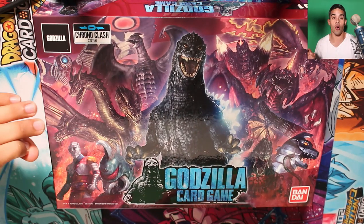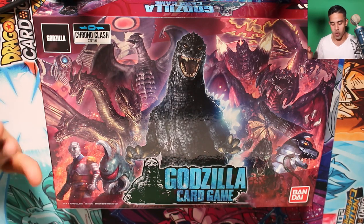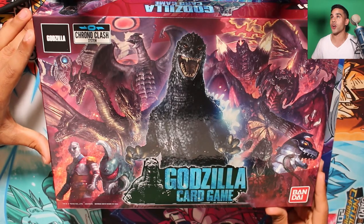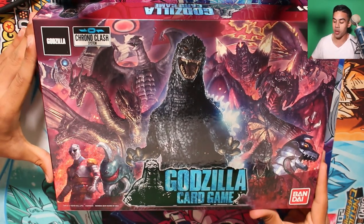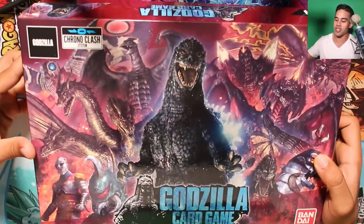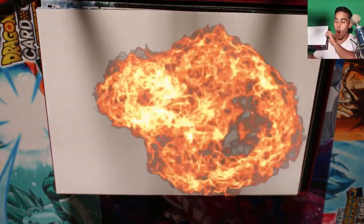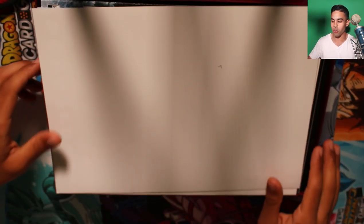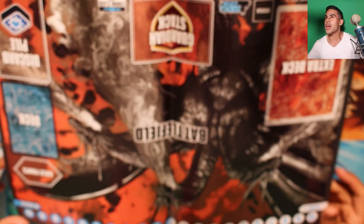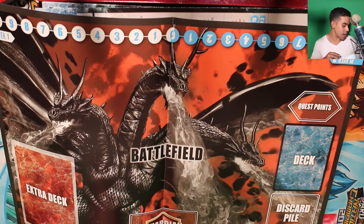So we compared them to the old Chrono Clash system — we got the Godzilla card game. I know what you guys have been waiting for is me to open this sucker up, so let's open this up and see what explosion fire comes inside. The box artwork I give a 10 out of 10. There's what looks like a white blank cardboard — or is it a poster? Oh, I think this is actually a playmat!